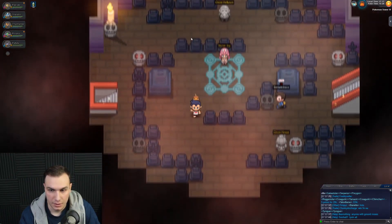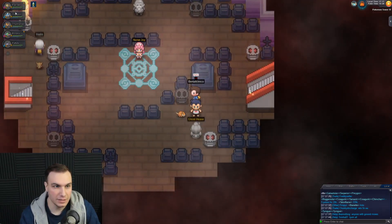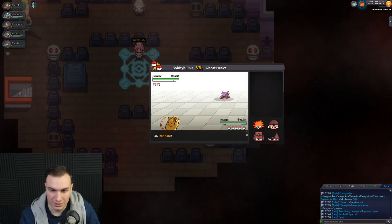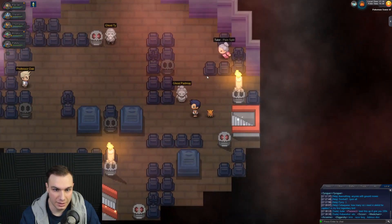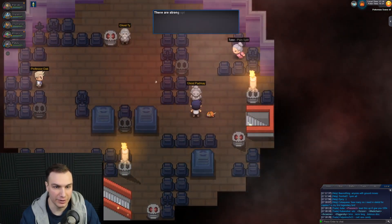We got one more Ghost and I think this is the top of the tower. This has been pretty easy. Raticate is level 48 now — getting all the XP, getting all the rewards. Now let's finish this up here. Oh my gosh — Professor Oak's over there. We got two more Ghosts to defeat — I'll go ahead and defeat them really quick, and then I'll meet you guys over there next to Professor Oak.